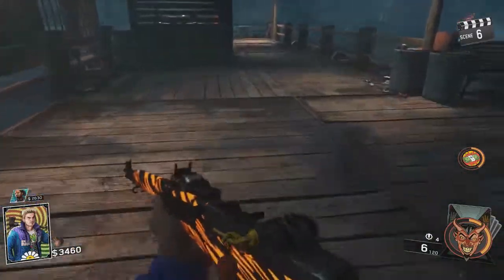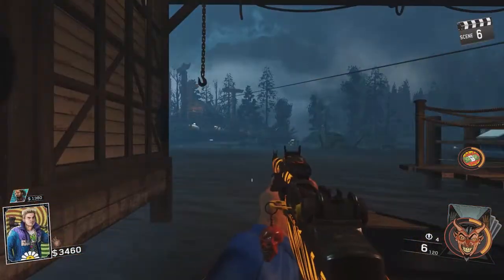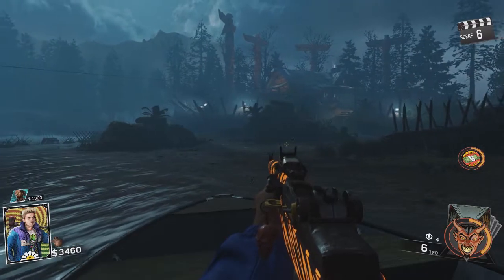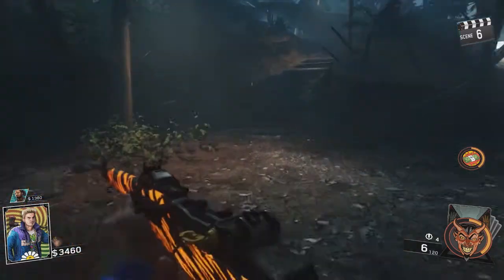Now that we have all this, we can head to the boat area, and the first piece of the actual projector is going to be sitting right there. There are only two pieces required, so once you grab that one, the second piece is going to be located on the island here. Just make sure you grab that one before you come over here, or you're going to have to take a ride back before you can start the projector.